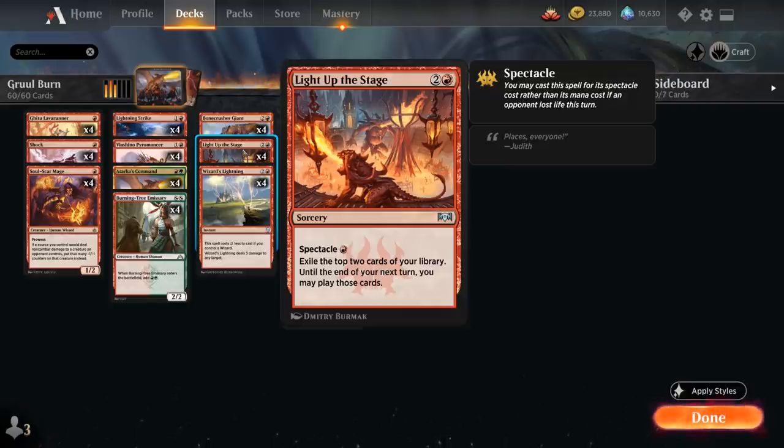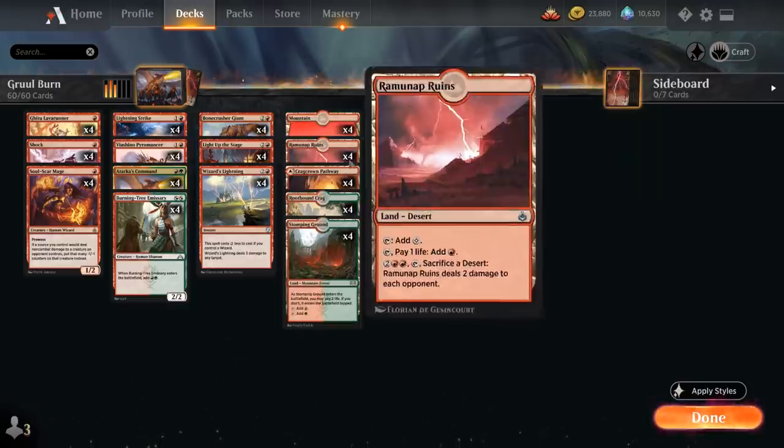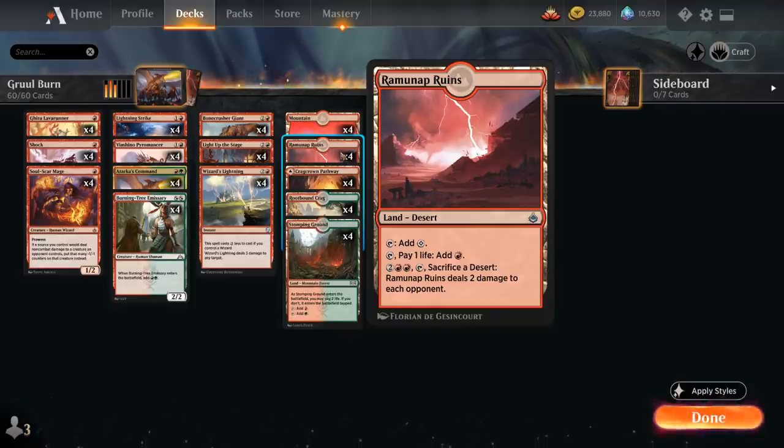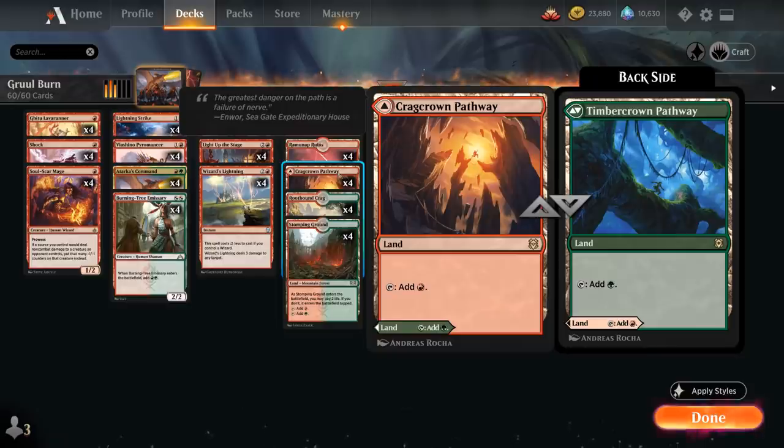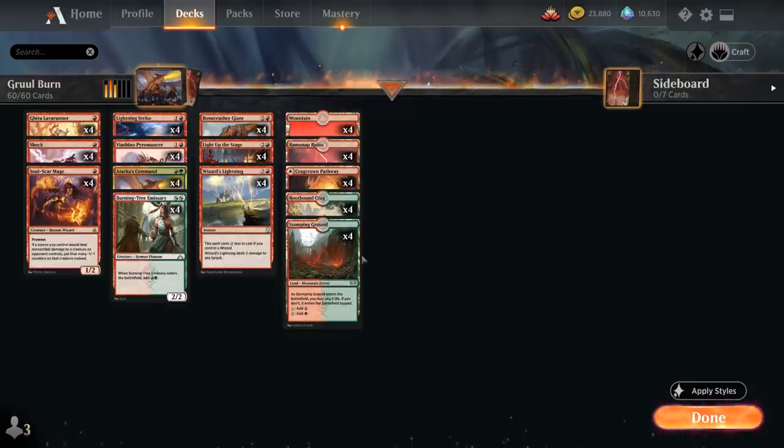We can Spectacle Light up the Stage for 1 mana if our opponent lost life this turn, and then exile the top 2 cards of our library, playing them until the end of our next turn. The mana base includes 4 copies of Ramunap Ruins, which in case we're flooding out can be sacrificed to deal 2 damage to each opponent to potentially burn them out, 4 basic mountains, and 12 red-green dual lands with the Pathway, Rootbound Crag, and Stomping Ground.